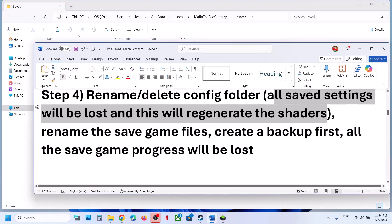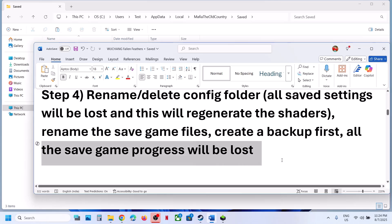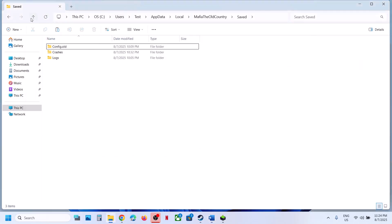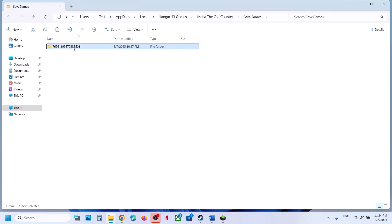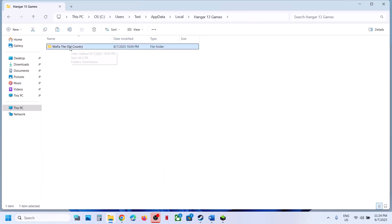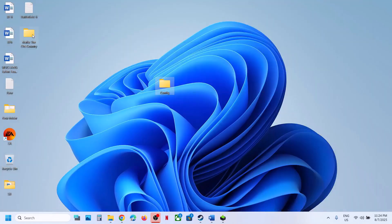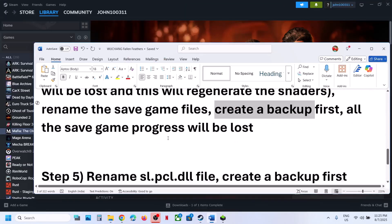Still not working? Rename the save game folder. Note that renaming the save game folder will cause all save game progress to be lost, so create a backup first. Go to the same location — back in this location you will find the Hangar 13 Games folder. Here you can find the save game files. Go back and rename the complete Hangar 13 folder, or you can rename the Mafia The Old Country folder. Copy it and paste it to the desktop as a backup. Then rename the original folder. You'll have to start from scratch, but you have a backup. Launch the game and check.